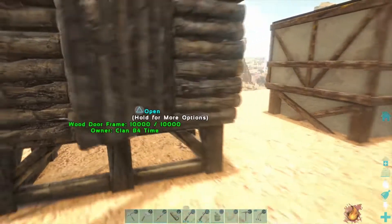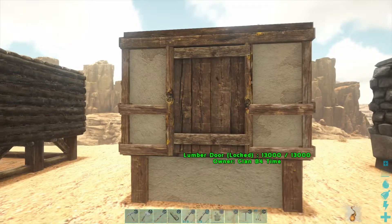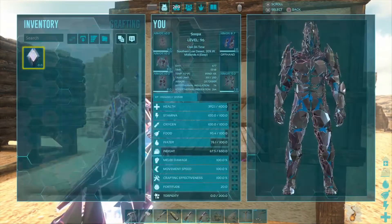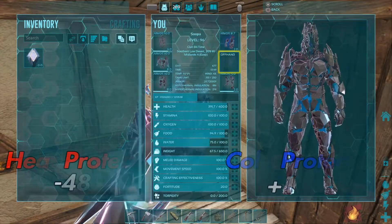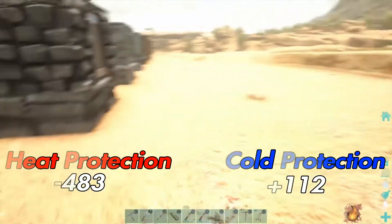Now we're going to lumber, which is a Primitive Plus building. Starting at 74 and 264, this one is really bad on heat — very much like wood — but it does protect against the cold.